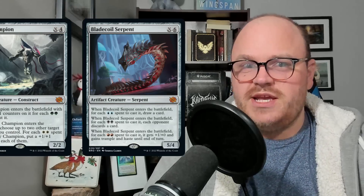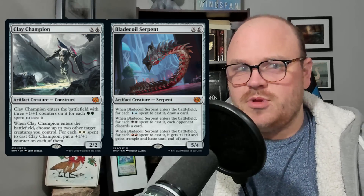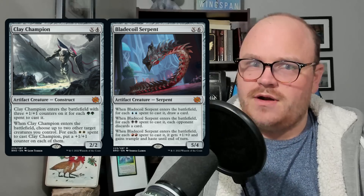In the past, I've looked at other multicolored card types including Planeswalkers, Instants, Sorceries, and Enchantments, so it makes sense to also look at the Artifact type. In particular, Blade Coil Serpent and Clay Champion from the Brothers' War got me to wondering about artifacts with multicolored identities and how they've performed over time.